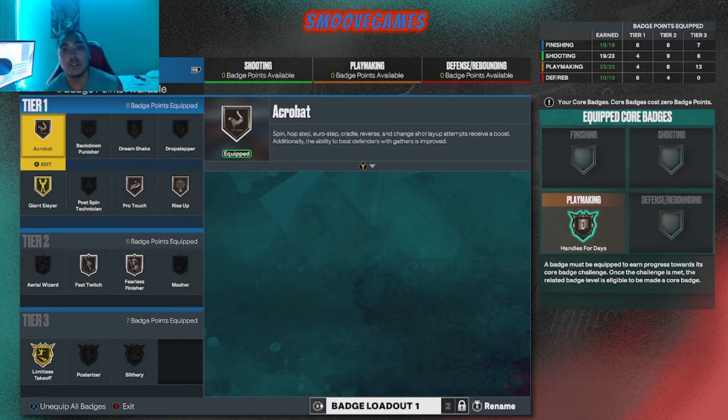So basically, core badges are badges that you have to earn, but they're free points basically — you get a free badge. You could do whatever you want with those points. Like Handles for Days, bronze right there — that junkie's worth five points. I put that as a core badge, basically I get it for free. I still got my five points for whatever I want to do, and you could do that with anything.